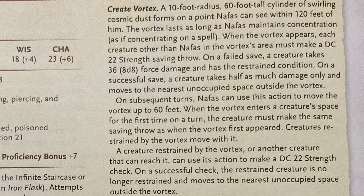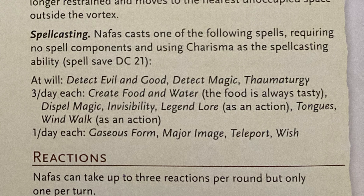You can move that Vortex around, and it's a DC 22 strength save to get out. He's a spellcaster — working backwards: Wish, Teleport, Major Image, Gaseous Form, and Invisibility. But beneath that, I don't think he'd be that interested in using them.